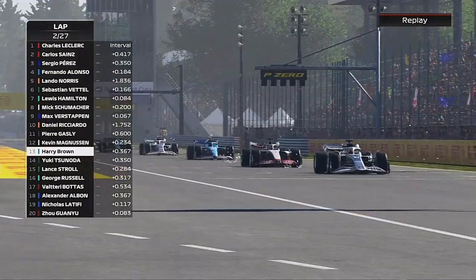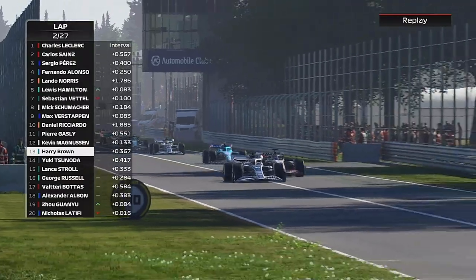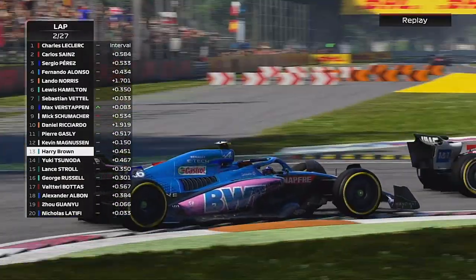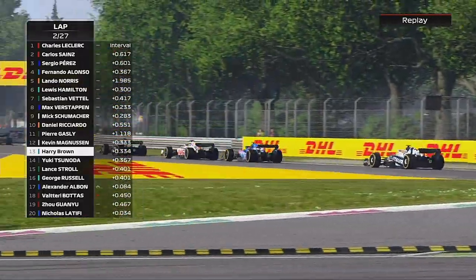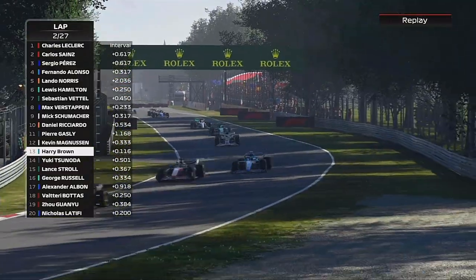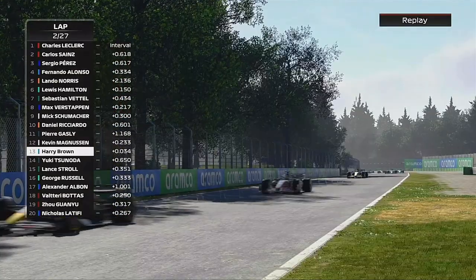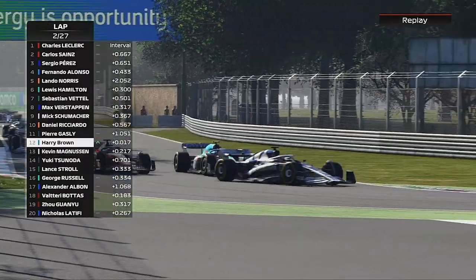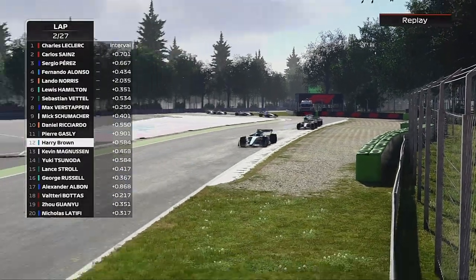We're trying to keep the position round the outside with Gasly there. Magnusson has locked up, and we can do the cut back here and try to re-overtake the Danish driver. We go to the outside, we've got a pretty decent exit off the first chicane. Into the second chicane down the inside — we do re-overtake Magnusson.